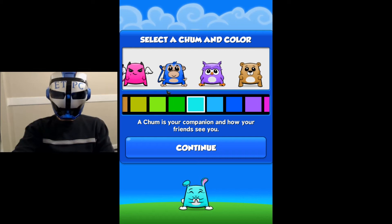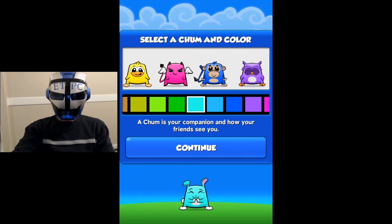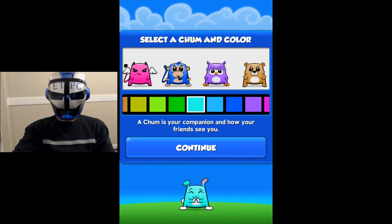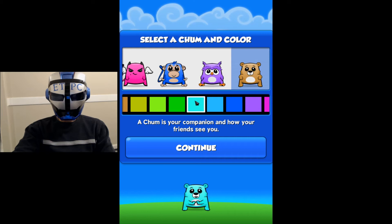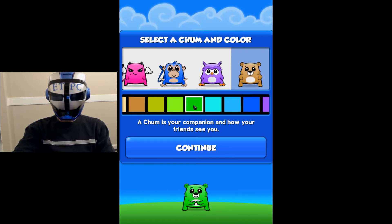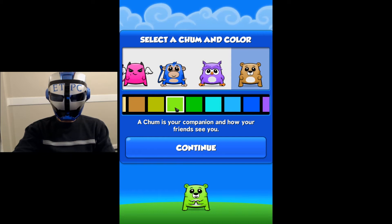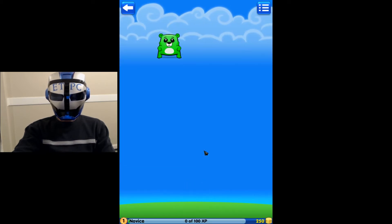Hey there friends, I'm setting up a WordChums account here, and this will be the next game I'm playing. Let's go with the cute little bear there. One of my favorite colors — my favorite color is green. Which color green do we want? Let's go with this green. Alright, let's get going.